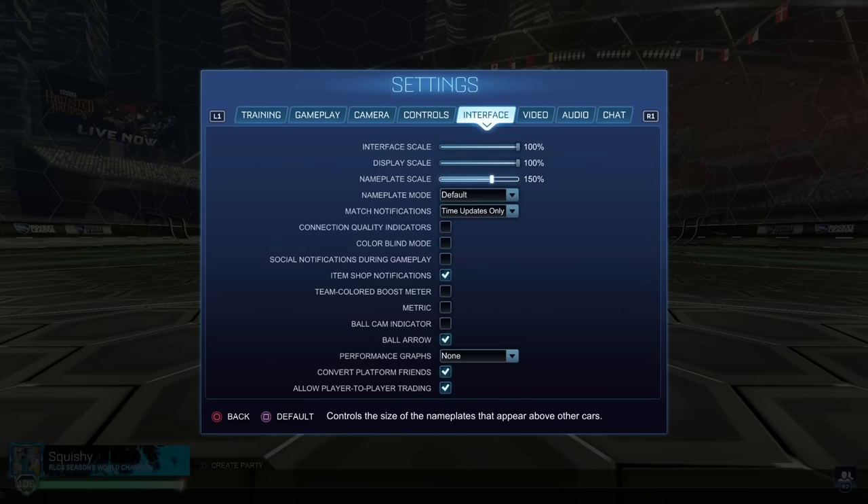On to interface now — some important settings here. Nameplate scale is the biggest one I think. Having this a little bit bigger does help. I think having this at 150 — information, I've preached this the whole video — having nameplate scale bigger will help your eyes dart around and catch where players are at without having to focus so much. Especially for me since I have to wear glasses. I bumped this to 150. There's a lot of players that use 140 or 150, and a good majority still use it at default 100. But why not use this if you have the ability — you'll be able to see nameplates behind the ball while dribbling, which will help you out.